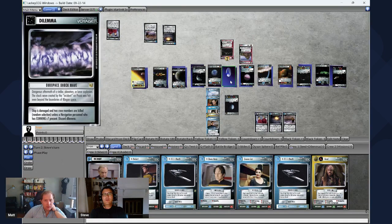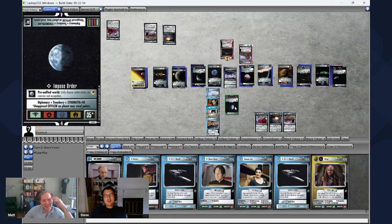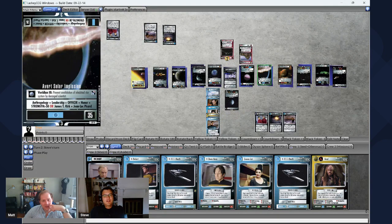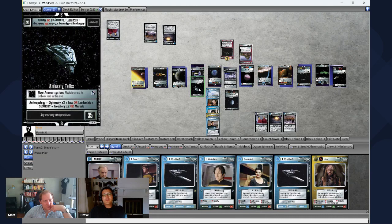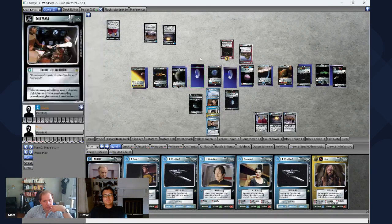Typically your opponent flips the dilemma. We have a Subspace Shockwave — but this is a space-only dilemma, and the away team is attempting it, not the ship. Can we look at what the next dilemma is? Also space. Let's make a real-time retroactive retcon here — look under the dilemmas under the space mission Amnesty Talks. Those are either space or planet. Let's just swap these dilemma piles — flip the top one down on each and swap those piles.